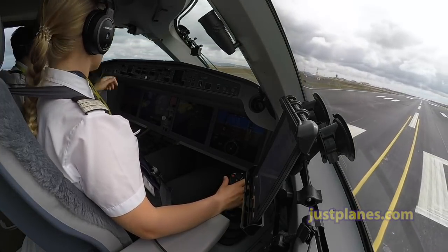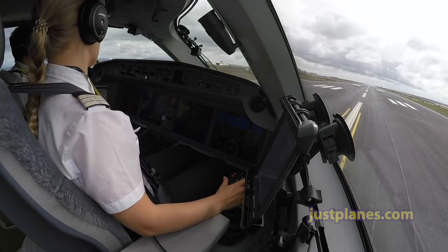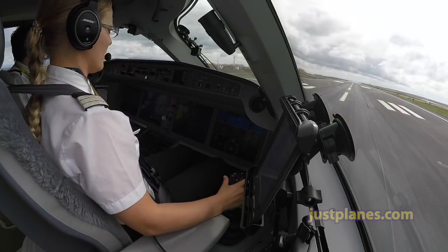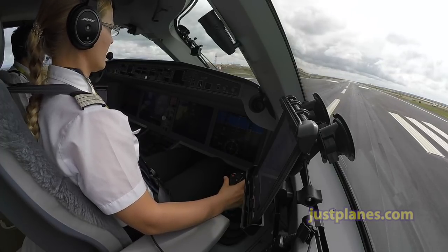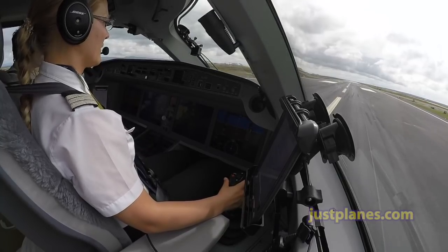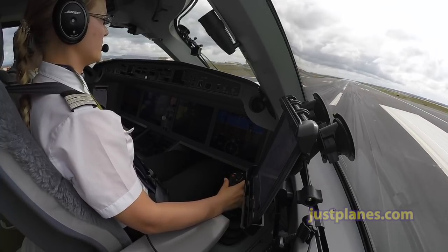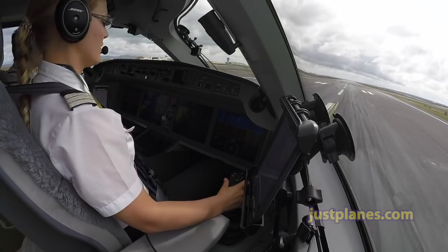Air Baltic 3KB, maintain runway heading. Maintain runway heading, runway heading, air Baltic 3KB. Okay, heading selected — NCO controls. My controls. Autothrottle is engaged. Checked. Let's go. ATC set, stressed. 80 knots, stressed is set.